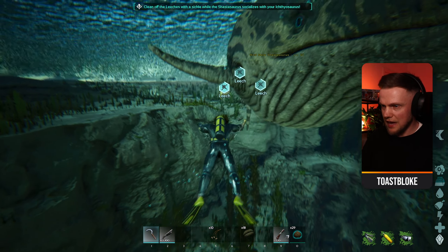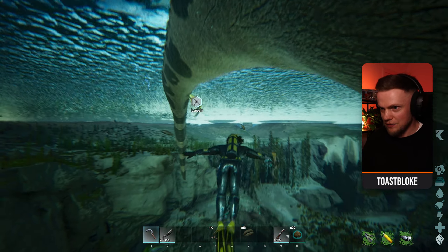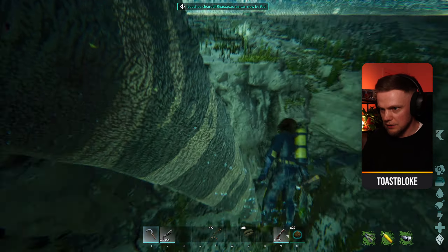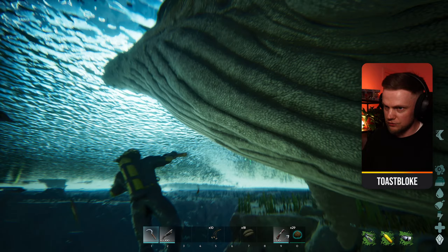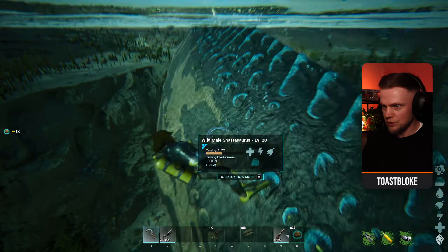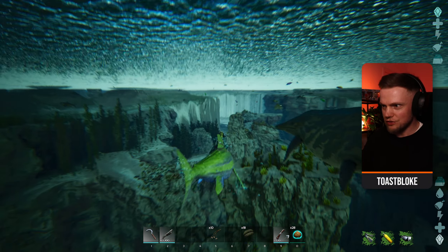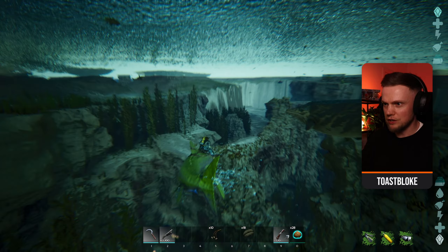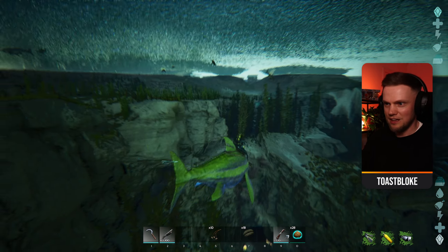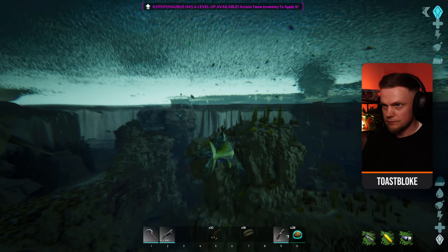Again we've got three leeches here - just going to hit them with a sickle: there's one, two, and the third and final one. These ones are more spread across its whole body. It might be best to start at the tail and work towards the mouth. Feed with the kibble in the last slot and we are at 41%. It's an end game tame so you don't get a lot of progress for the kibble. I'm actually on three times rates, so this is a little bit boosted and this is only a level 15 - you can imagine how long this would take at normal rates.